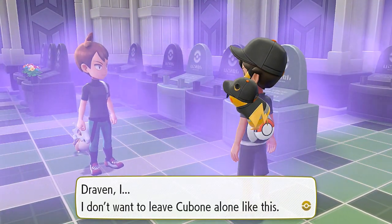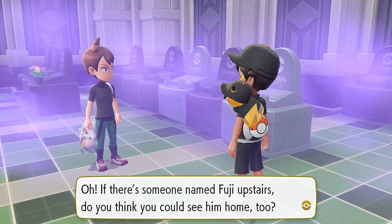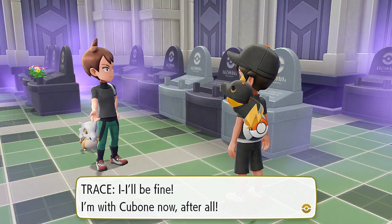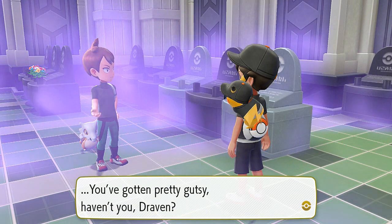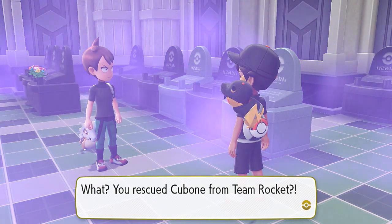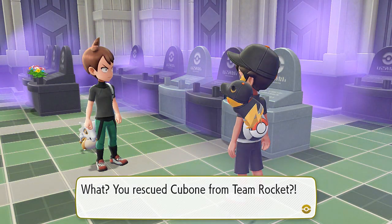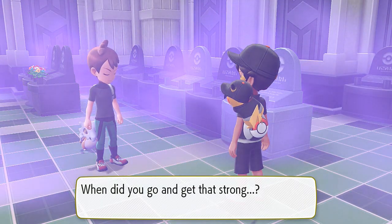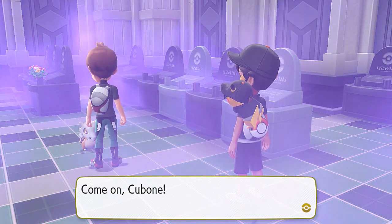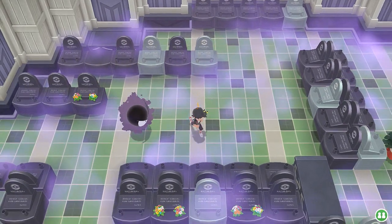'Sorry for thinking your mom was scary, Cubone.' Trace says: 'I don't want to leave Cubone alone like this, I'm going to go take it home. If there's someone named Fuji upstairs, can you see him safely home too?' Sure, I got you. 'I'll be fine, I'm with Cubone now after all.' 'You've gotten pretty gutsy, Draven — hello, stone face wasn't scared!' 'You really showed your colors — you rescued Cubone from Team Rocket, when did you get so strong?' 'I've always been strong, bro.' 'Well then, I'll leave this up to you Draven — come on Cubone.'